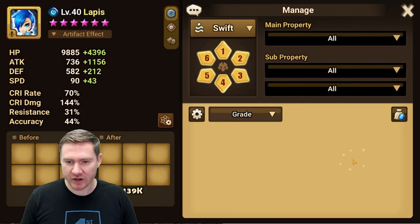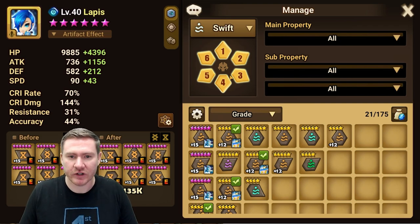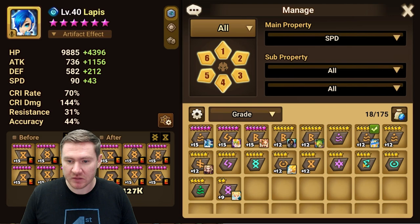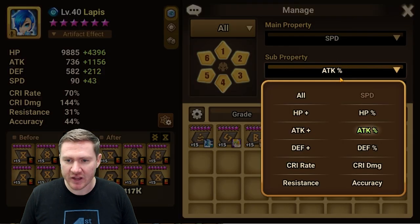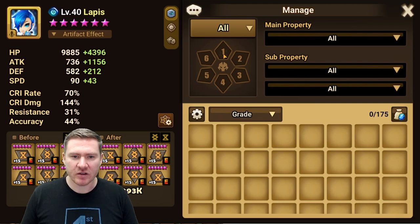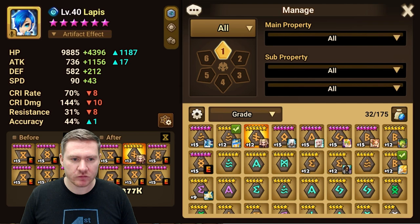One last thing about runes: the rune sorter. It's a very solid rune sorting system. Up here you can pick which set you want to see, or see all your sets. You can filter by main stat — for example, all your speed main stat runes would be slot 2 since that's the only place that's possible. You can filter by substats, and if you only want to see slot 1 runes, you can gray out all the others.